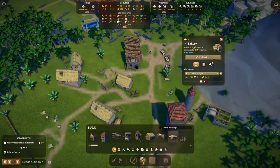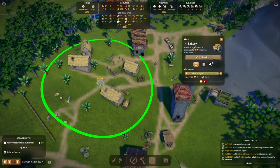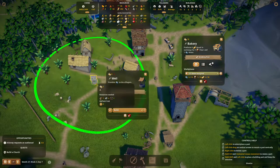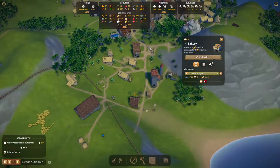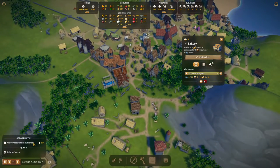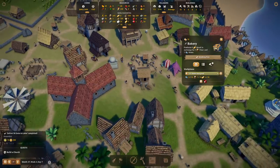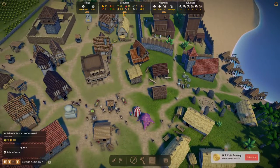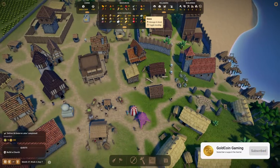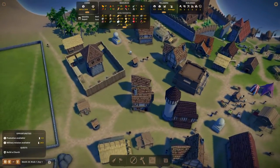Let's place that bakery there. I don't see a well here - let's place a well here, that's gonna help a little with desirability. An invoice requested an audience - they want 30 dates. I'll give it to them, it's not like we have many dates left.